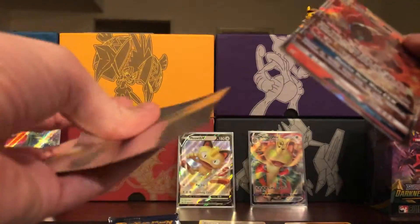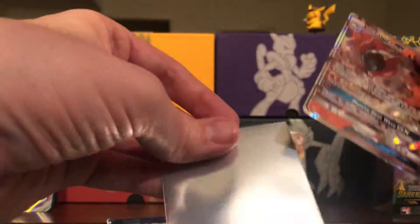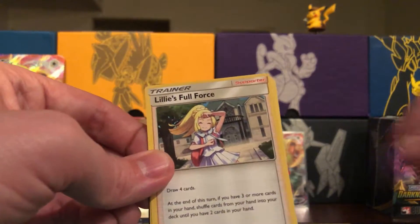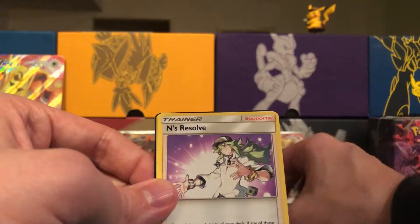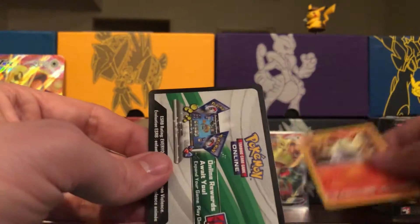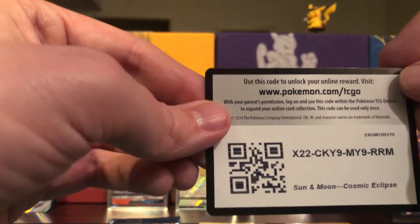Open you up — wrong end again. Got ourselves energy, Ludicolo Full Force trainer, Ants Resolve, Lava Star, and the gold card.